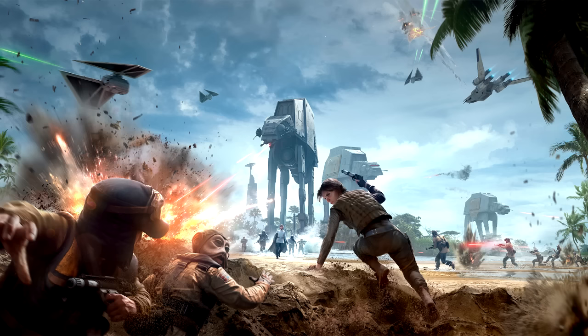You're advancing well. We need that Imperial data tape — keep moving towards our U-wing. Keep fighting your way to the extraction point. Get the Imperial data tape safely to our ship. You need to get the data tape to the extraction point. The Imperials must not retrieve that data tape — fight your way out of there. Don't let the Imperials reclaim that data tape. Keep heading towards your ship. More Imperial troops heading your way — hold on to that data tape.